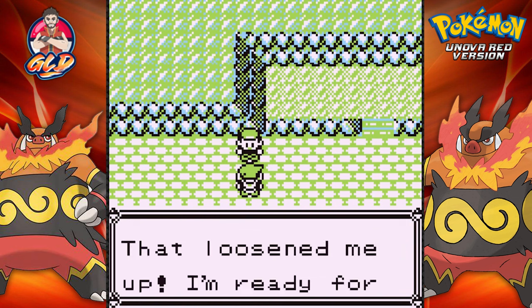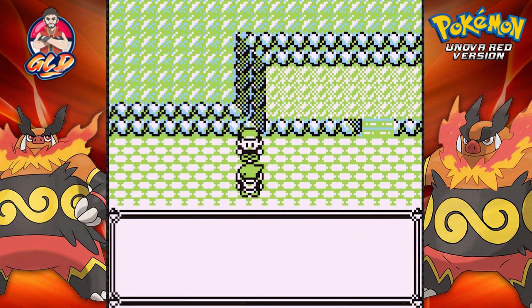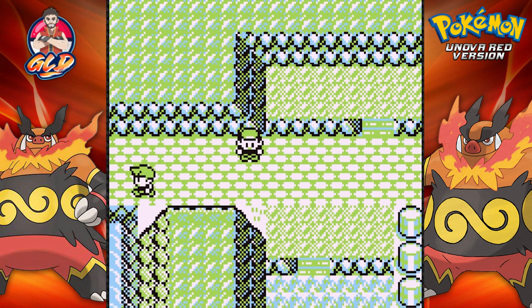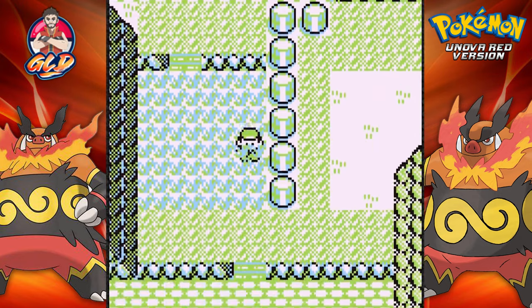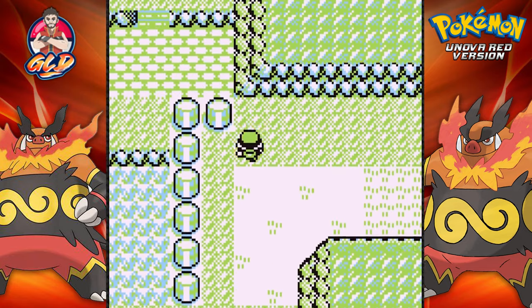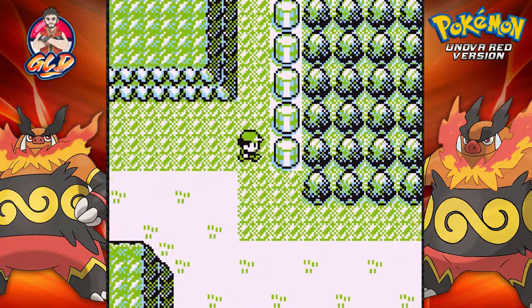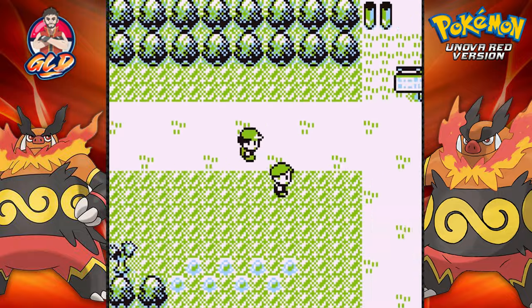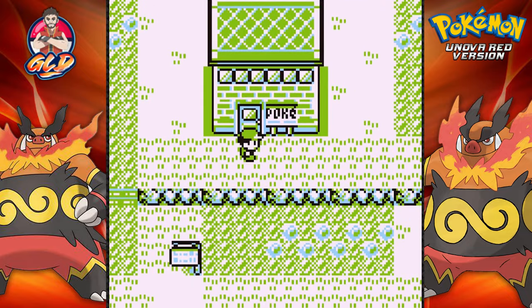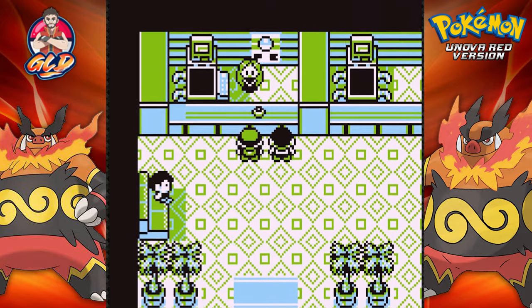Gary says: 'Listen up — I'm ready to beat the Pokemon League, Draven. You need more practice, but smell you later!' He acts like he just defeated me — they really should have changed the dialogue. So that's it right there guys. In the next episode we're going to go through Victory Road, there might be a legendary Pokemon waiting for us, and then we'll take on the Pokemon League. Thank you guys for watching — I will see you guys next time!